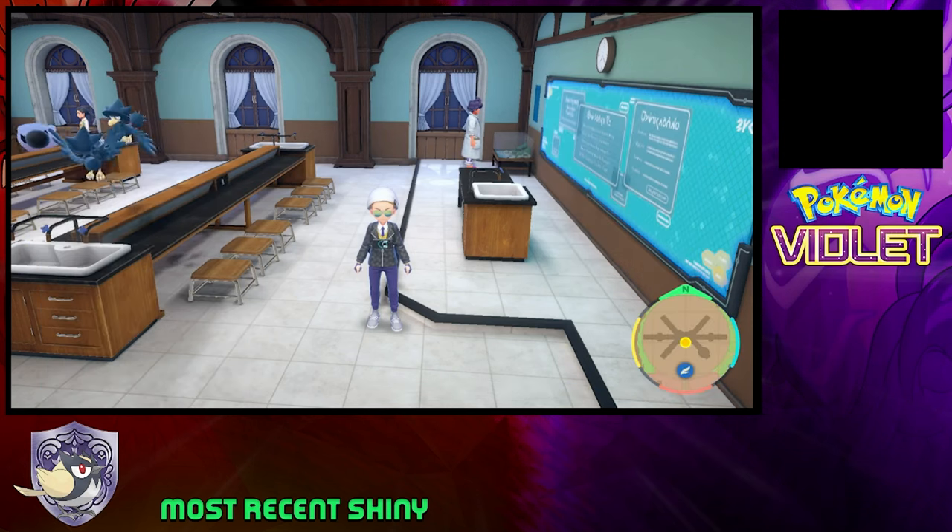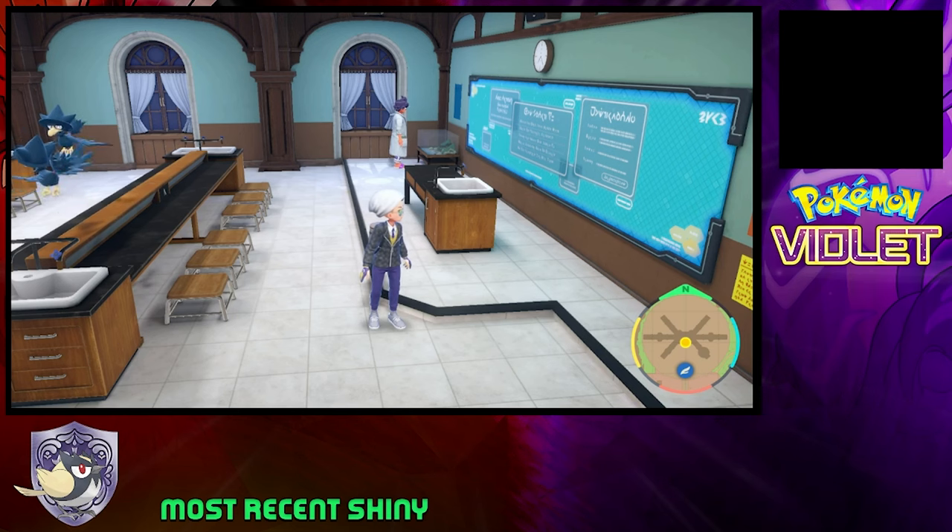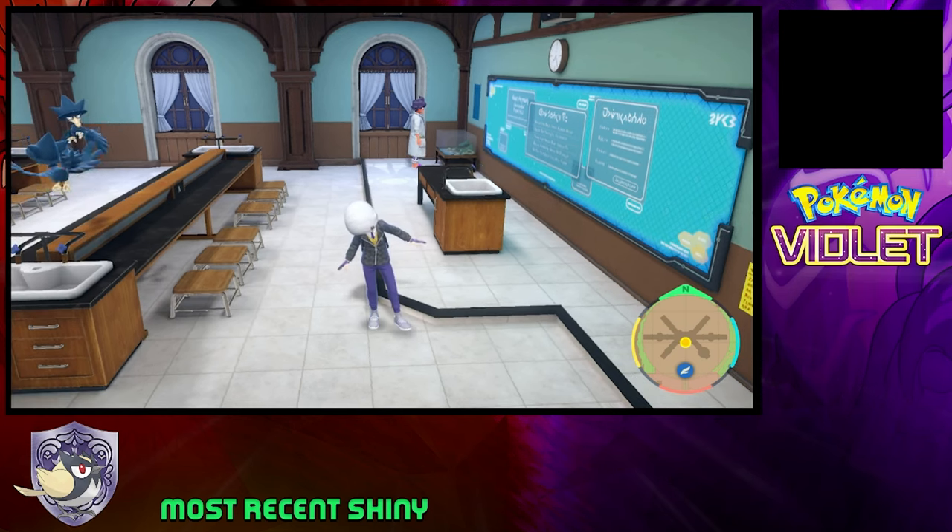What is going on everybody, it is the Phantom Michael. I am here to show you guys how to activate your shiny charm in Pokemon Scarlet and Violet.